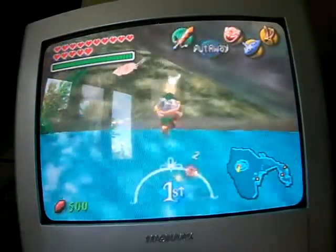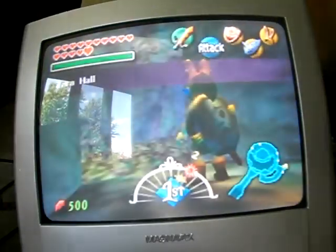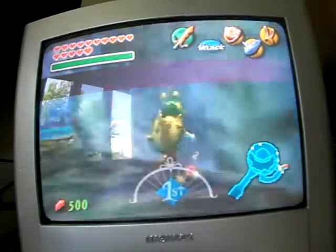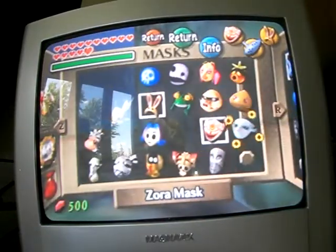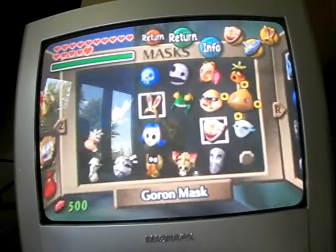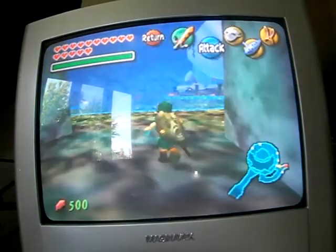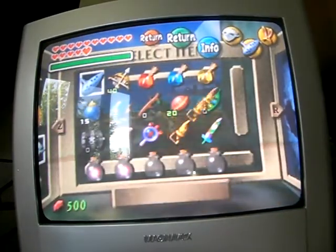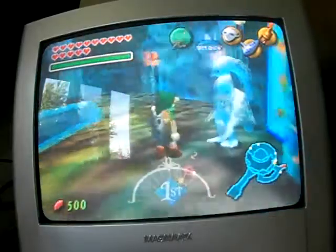Hey, I'm back. This one requires the hookshot and the Zora mask and an ocarina. Seeing as the ocarina is early in the game, you'll have it unless you did some sort of weird cheat code. First room.